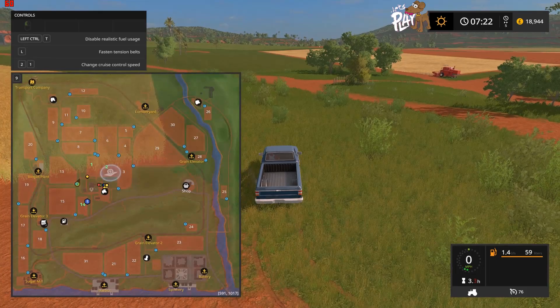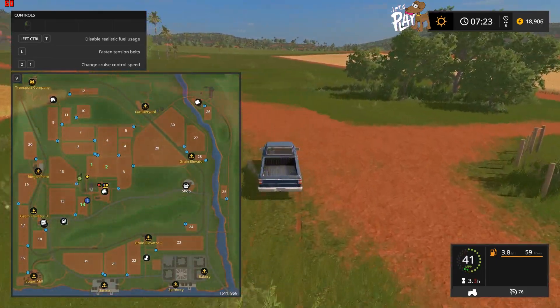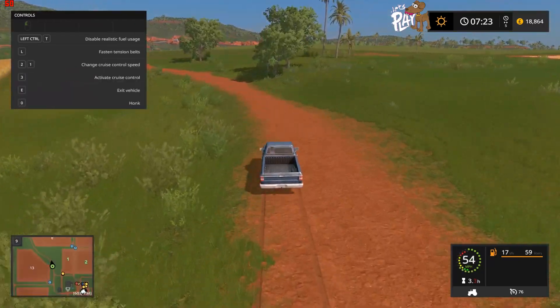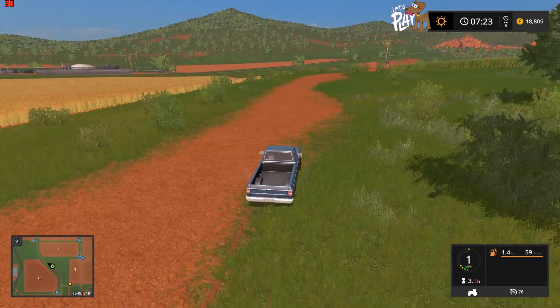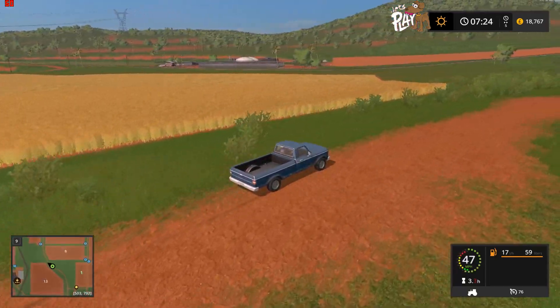Let's head northeast up to the transport company and have a butcher's around there. There's the bio gas plant over there in the east.